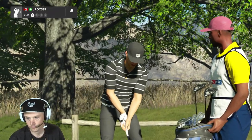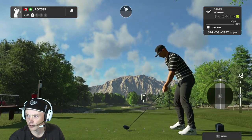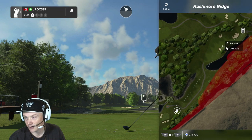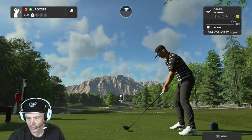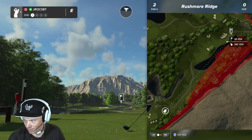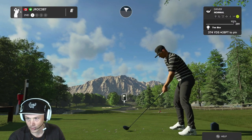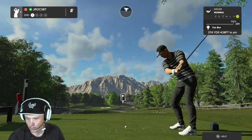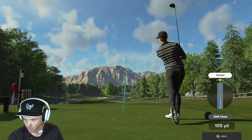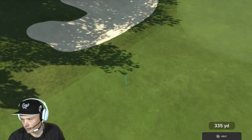Teeing up on hole number two. Nice — like the look of this hole already, 374 to the pin, 28 feet down, we have a helping wind. We gotta try to hit the send button here. It's only 330, basically 340 to the front — we really gotta give this a rip. We didn't play the wind great but I'm not upset with landing in the bunker.